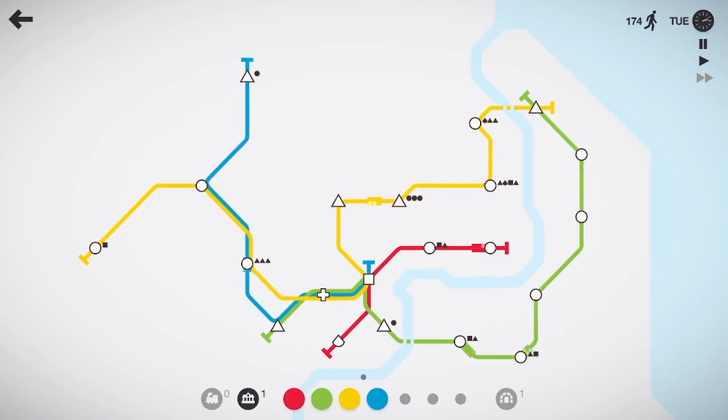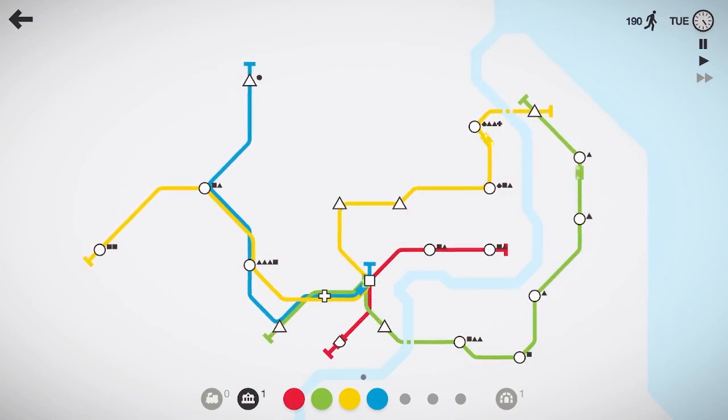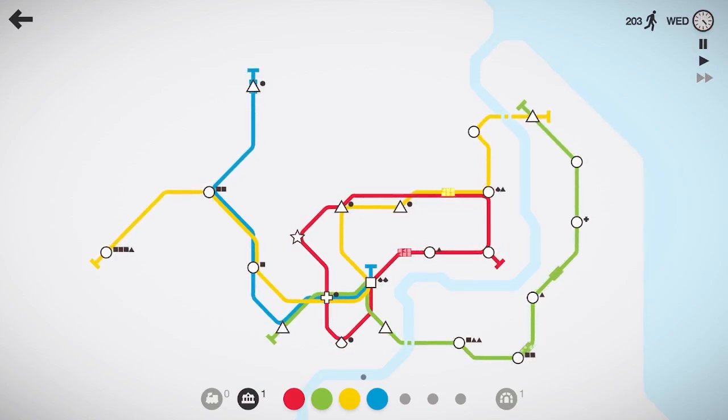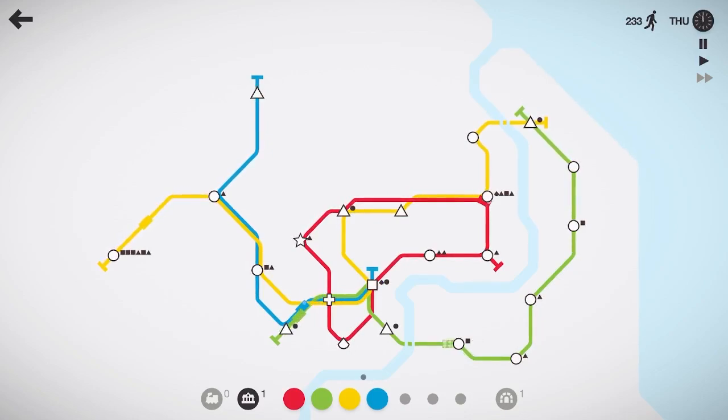We'll get some overlap there with the yellow line and it can do some double duty. The red line is on the shorter side — let's go ahead and loop it, especially with that star spawning in. We'll have it bypass that triangle, come down, and make a nice loop. The red line is only hitting four of its own stations but it has the teardrop and star to carry, so we'll need to keep an eye on that as we pass 225 people moved.